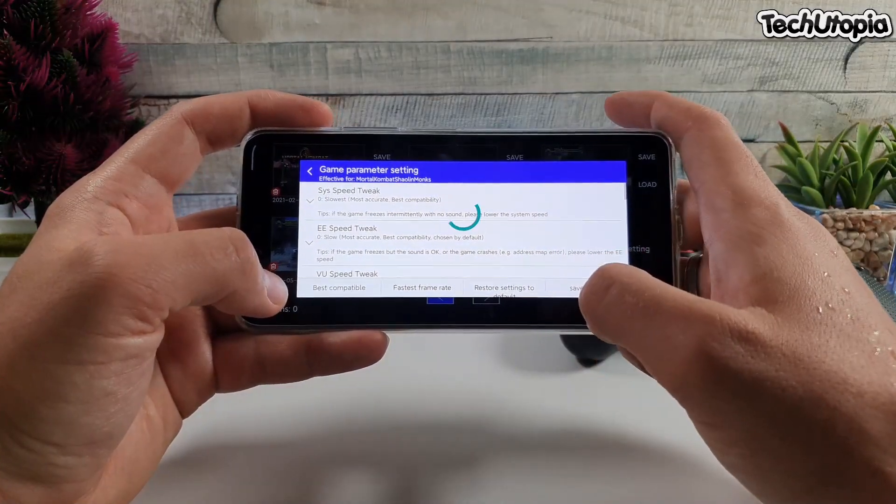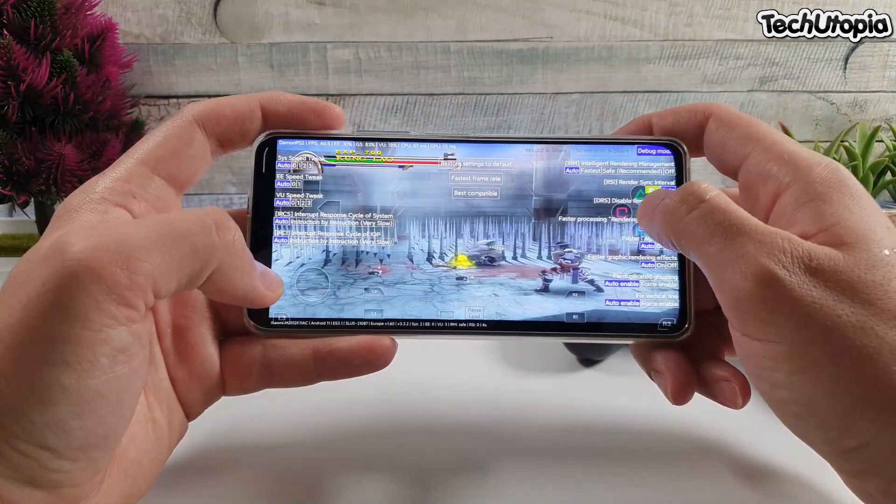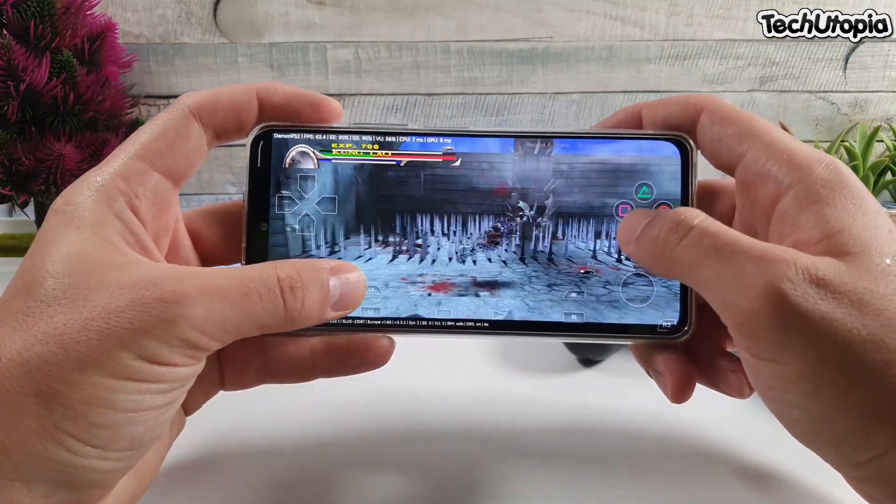Now I'm going to restore settings to default, then apply my trick — enable this — and boom, check this out: 60 FPS at 1080p.